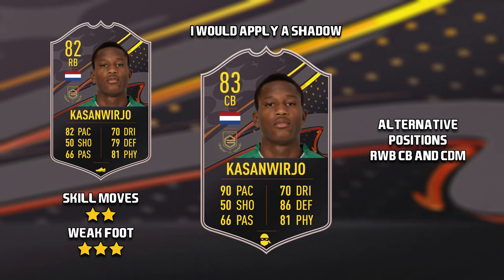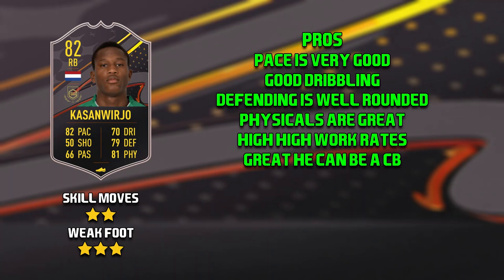On to the pros of Kasmweirjo. I'm going to look at this card essentially as a centre back, because that's one of his biggest pros — the fact he can play there. He has 82 pace, going up to 90 with a shadow. He has very well-rounded dribbling, well-rounded defending heavily boosted by a shadow, good physicals with 92 jumping, and he's 6 foot 1 so he should win the ball in the air a lot. High-high work rates, and the alternative position as centre back is a huge pro.